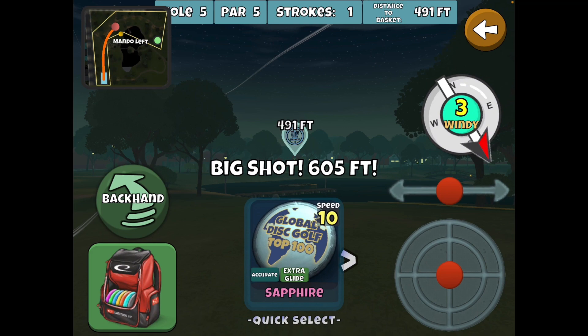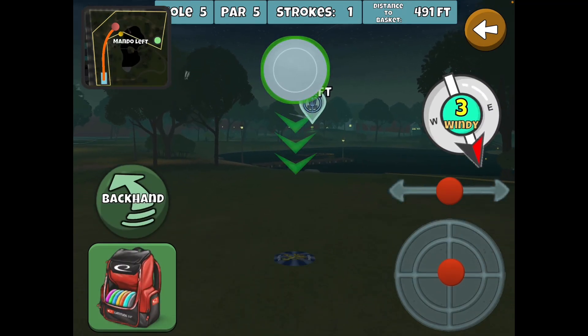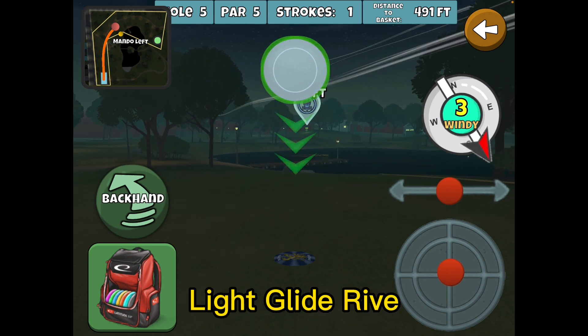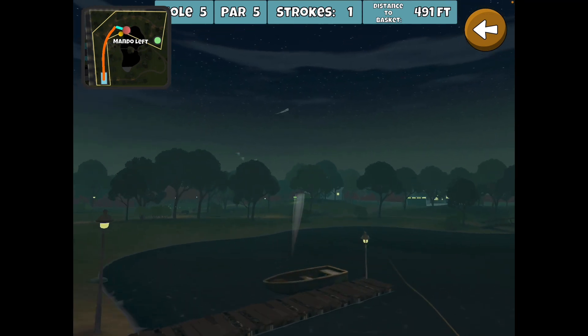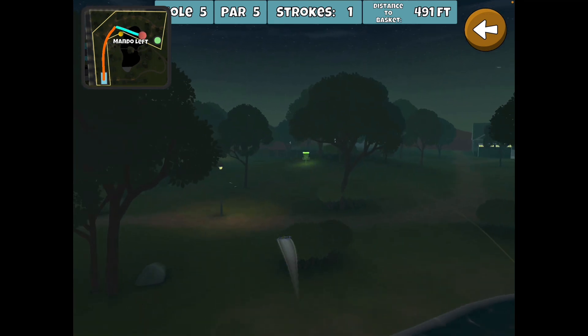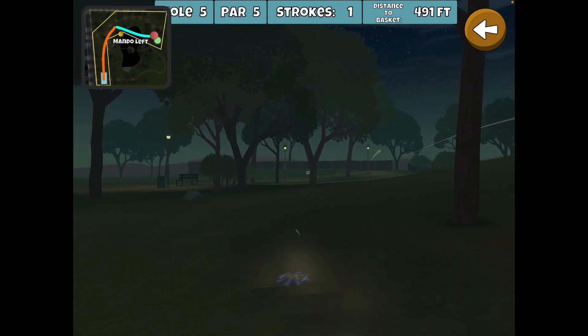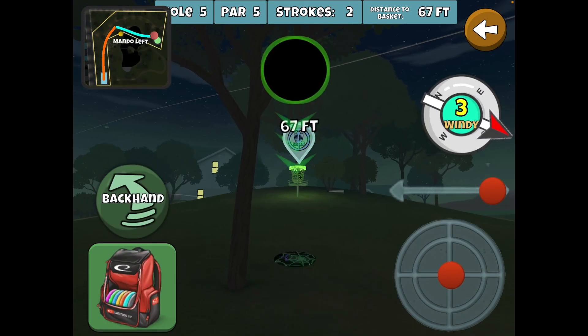Now we're still not out of the woods — we've got a three headwind 500 feet to the basket. I'm gonna go with the light glide and see if I can get close. That headwind is gonna push me to the right, which is why I came to the left a little bit. Not bad — 67 feet away to the eagle.